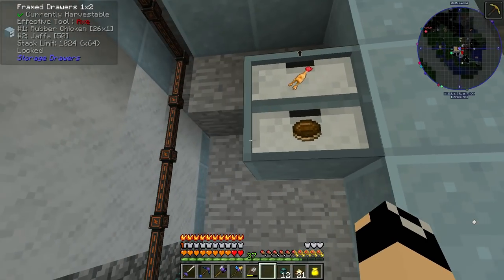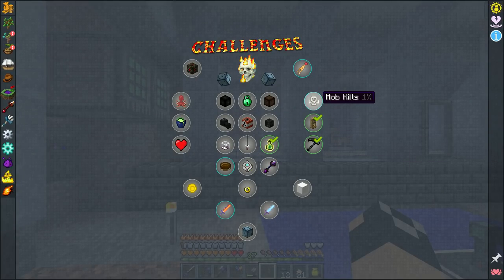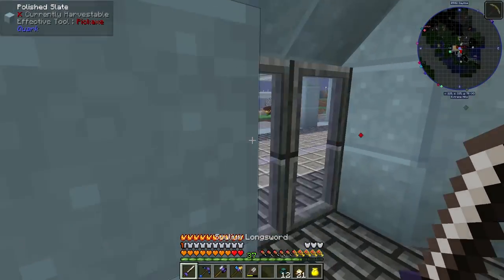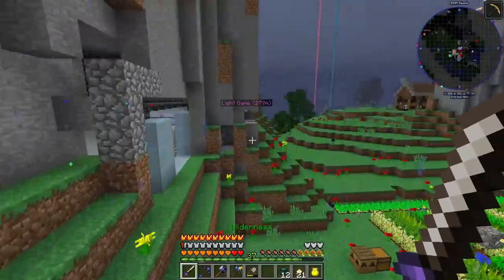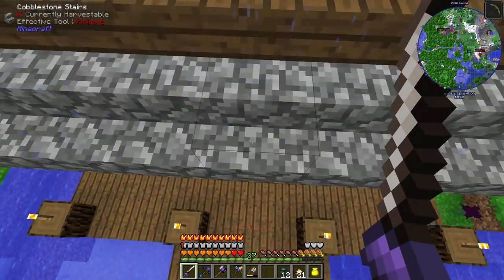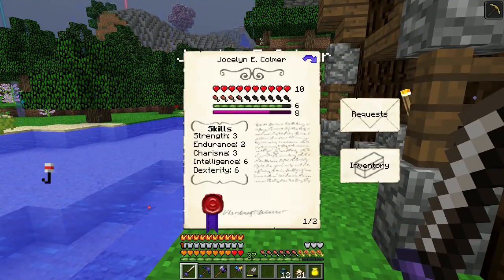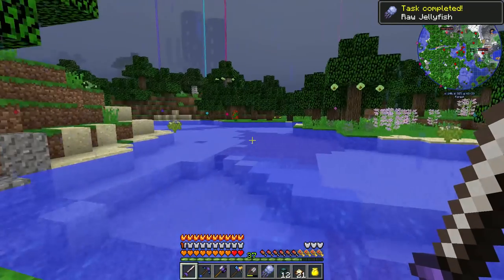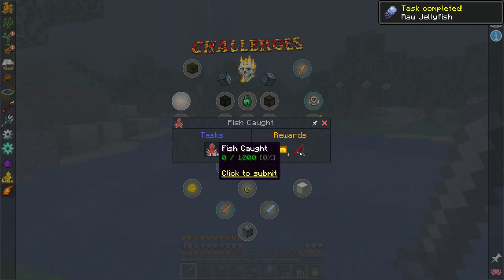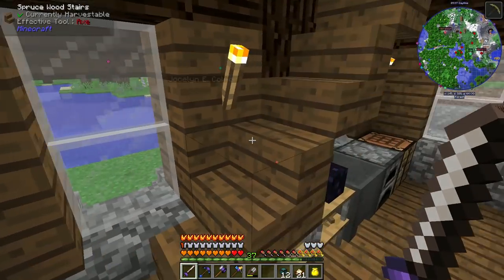This is all just going to run passively — producing Jaffa Cakes and Rubber Chickens, completing two of these challenges. When we start working on this one — fish caught — I believe we actually have to manually fish up a thousand fish. I could do an AFK fish farm but I've never been a fan of those. If I grab the raw jellyfish I complete a task, but it does not count towards the thousand fish.